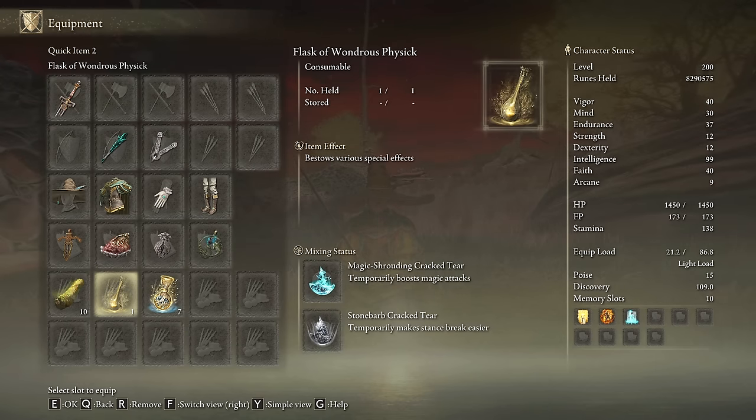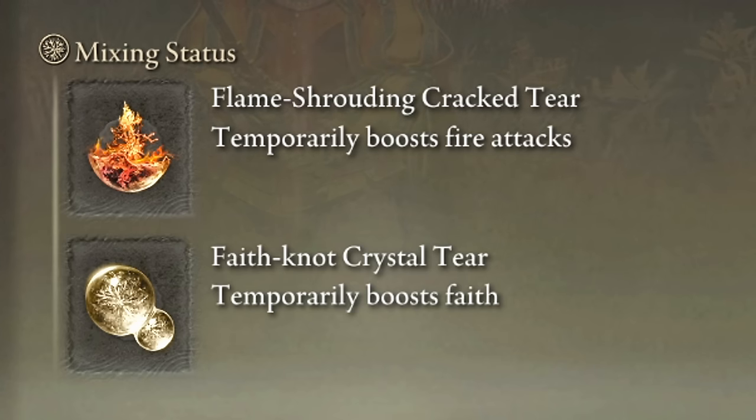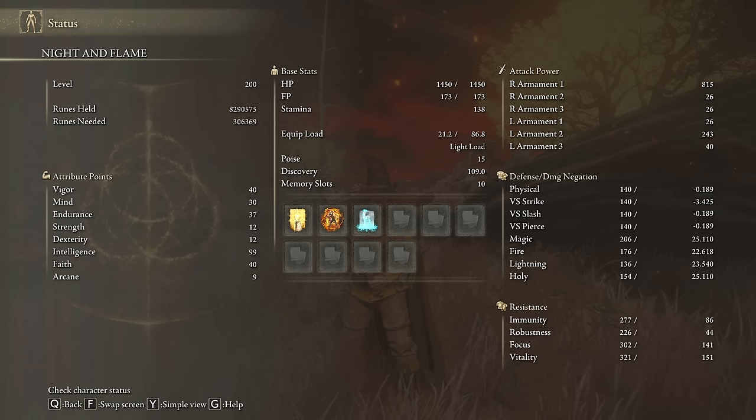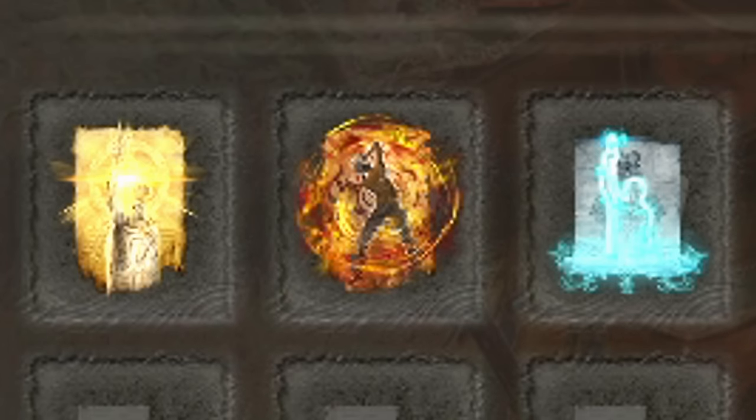The same principle applies for the Physick Flask. If we go with magic, we use the Magic-Shrouding Cracked Tear and the Stonebarb Cracked Tear. If we choose Fire, we will use the Flame-Shrouding Cracked Tear and the Faith-knot Crystal Tear. I recommend crafting some Pickled Turtle Necks as this weapon devours stamina. To get the most out of this weapon: 40 on Vigor, 30 on Mind, 37 on Endurance, Intelligence to 99 and Faith to 40. Golden Vow, Howl of Shabriri and Terra Magica will be our main buffs.